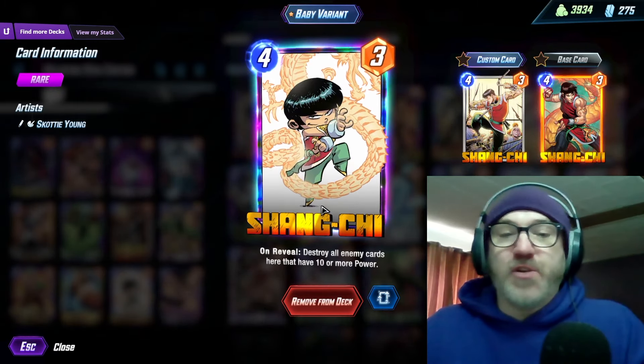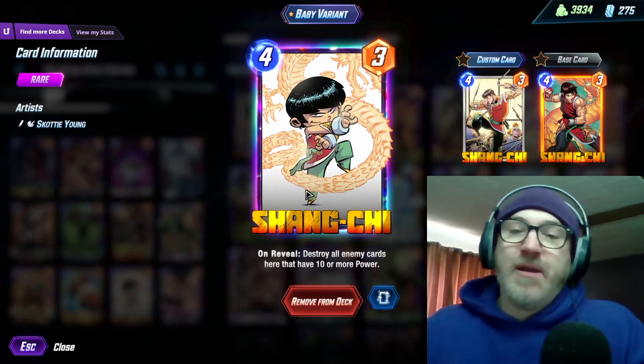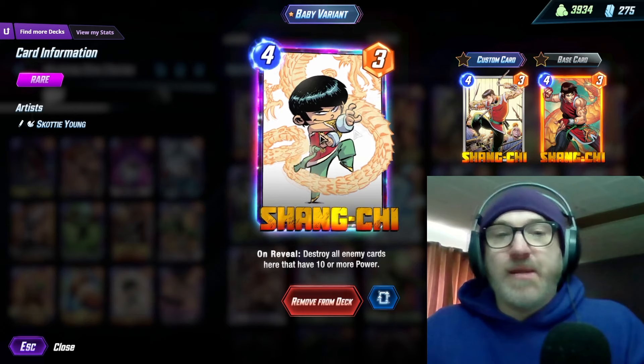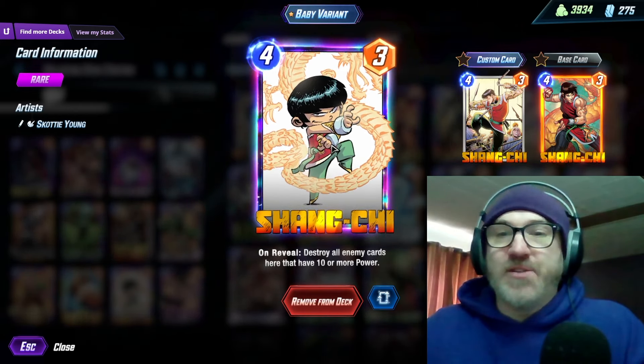We're running Shang-Chi as one of our other control tools — on reveal, destroy all enemy cards here that have 10 or more power. Just a solid threat removal. You play Sarah on five, Shang-Chi with a couple extra cards on six can sometimes win you the game.